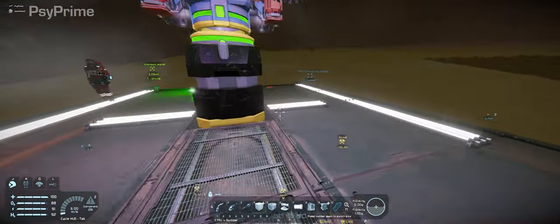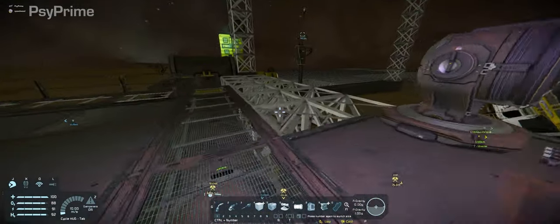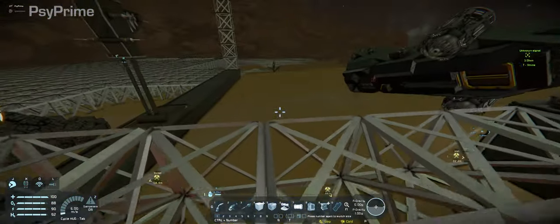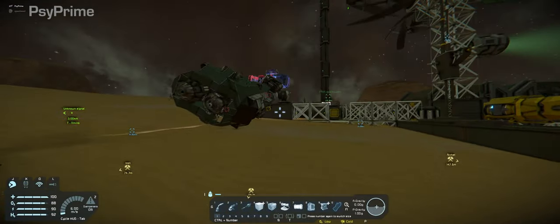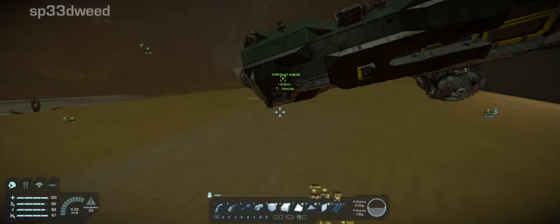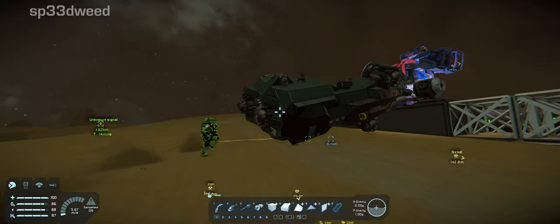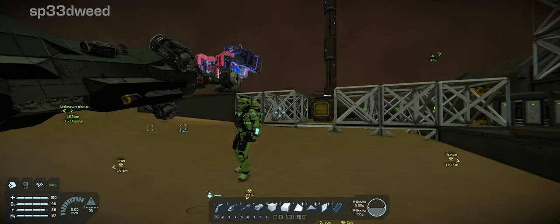All we need to do to start is find a conveyor port connected to the base — I think there's one right here. We can build off this out to the side, and then this area here we can build into a grinding pit. We're going to need some conveyors coming out of there to about where I'm standing, maybe a bit past the Herald. I'll move the Herald. And from there we'll start building a grinder wall.